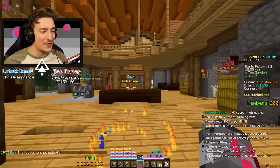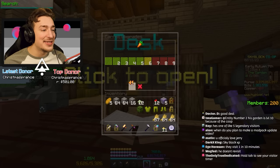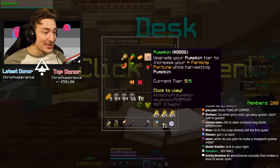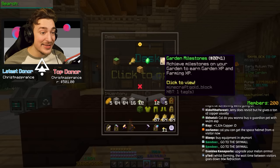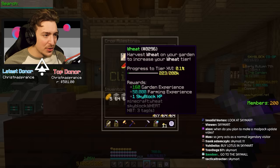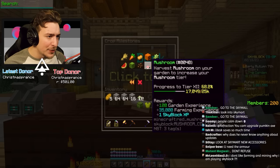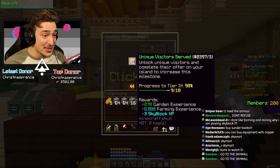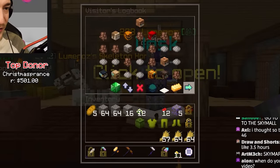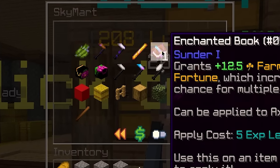Now we can actually start playing the update properly. There's a lot of copper — you spend it to upgrade individual crops to gain even more farming fortune. This update is actually huge. We're too low level to upgrade anything yet, so we need to get XP. We have crop milestones — there's a bestiary for crops now. About halfway on carrots, close on pumpkin, close on mushroom. We also have visitor milestones — serving unique visitors gives farming XP and Skyblock XP, and there's a logbook of all different visitors.